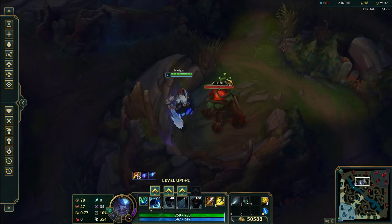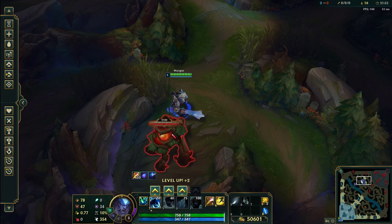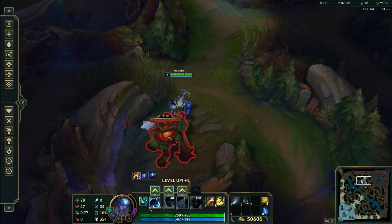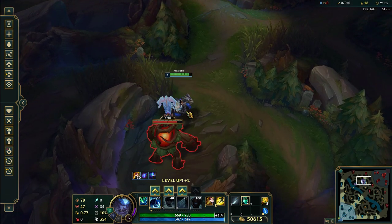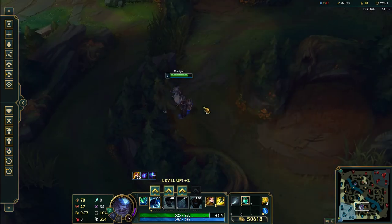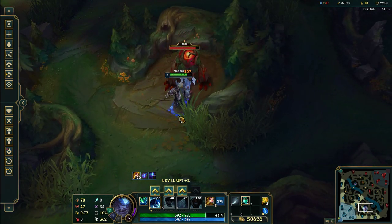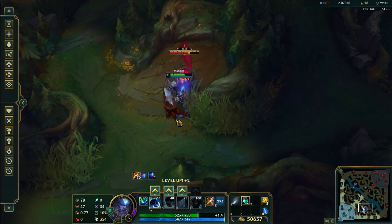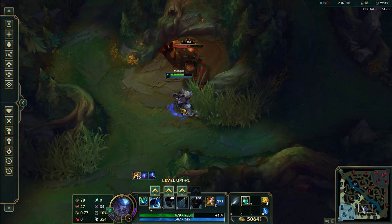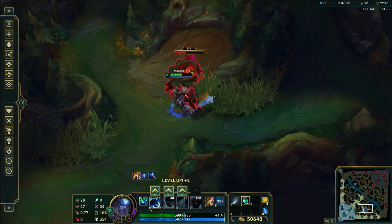On the red buff it's a bit harder than the blue buff. There's some pro guide video that says you deal three basic attacks and take two, but if you do that you're not actually getting any sustain because you still trade even hits.